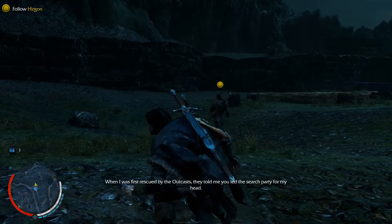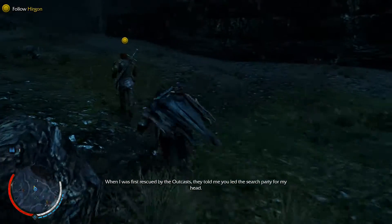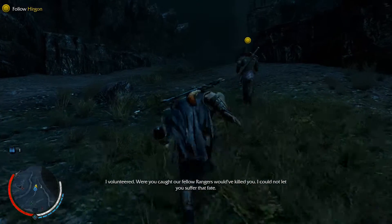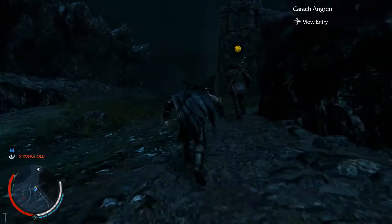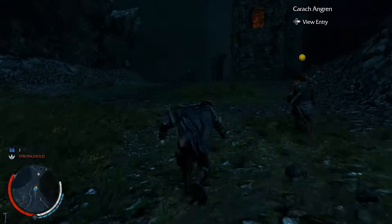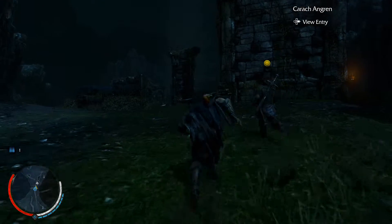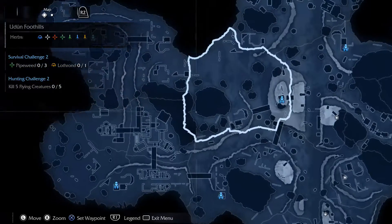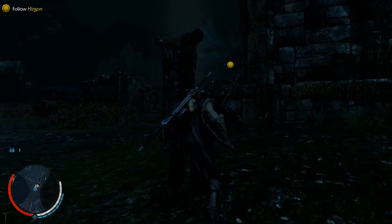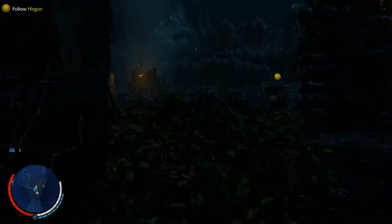When I was first rescued by the Outcasts, they told me you led the search party for my head. I volunteered. Were you caught, our fellow rangers would have killed you — I could not let you suffer that fate. Okay, so now we're actually in a stronghold. We went pretty far — we literally walked from all the way over here. What was the point in that? Why not just make the mission start here? Well, I guess we had to collect the plants.